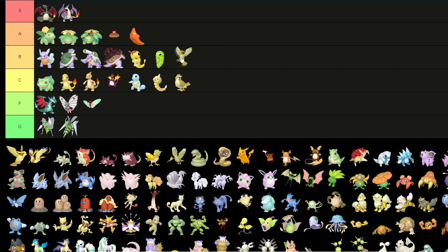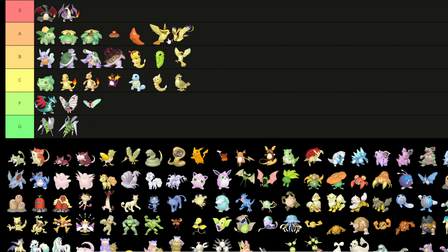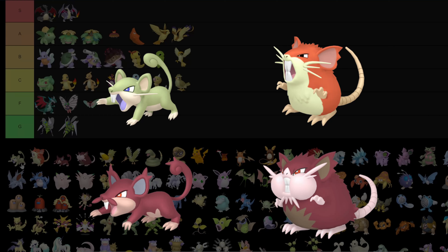Pidgey is whatever — it's a Pidgey. Pidgeotto can go in B because I do like the yellow feathers. Pidgeot goes into A tier because it has a nicer coloring to the rest of its body, and the Mega has purple feathers at the end, so I do like that.